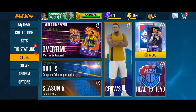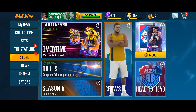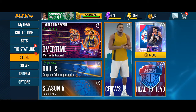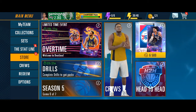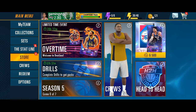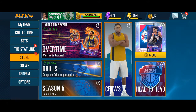In just one day, the redeem section is going to disappear from NBA 2K mobile and you will be unable to redeem any codes. So go fast — open your game, click the redeem section, enter the code TACO TUESDAY, and get that amazing player with 7000 plus power.